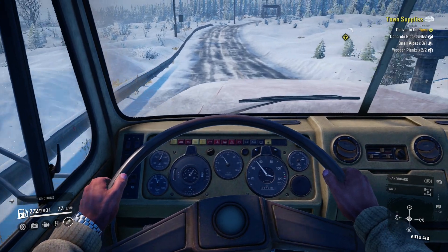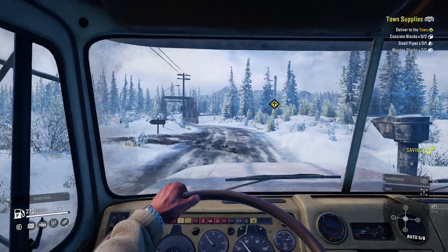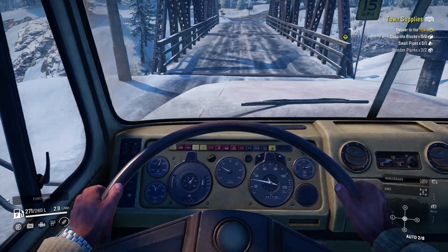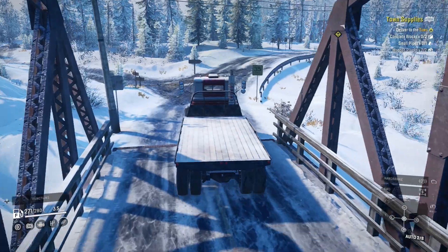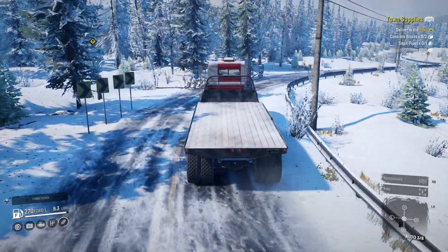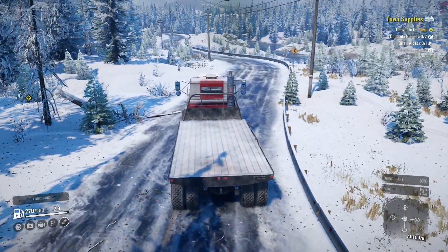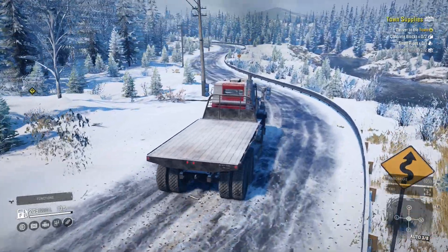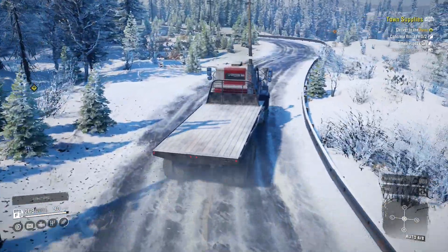There we go, now we're getting some speed. How fast are we going? Oh, 60. Getting up to some dangerous speeds. I'm still considering going to manual mode because I just hate when the truck shifts for no reason, like in second gear when I'm just going into a corner. We're almost at the factory, which is perfect.